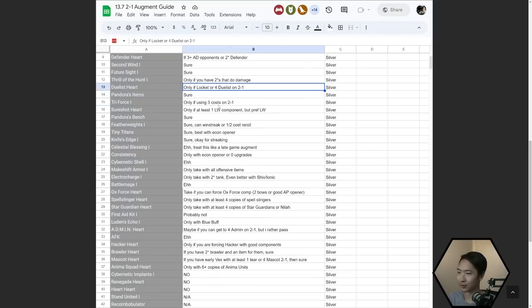Duelists Heart is going to depend on how strong Duelists are in the meta. Right now they're only okay if you can do a four Duelists opener or if you have a Locket — preferably both. Pandora's Items is an average augment. Triforce — only use if you have three-cost units on 2-1. So if you randomly get dropped a Kaisa or Nyla and kept them on your bench throughout stage one and then get offered a Triforce, sure, use it.